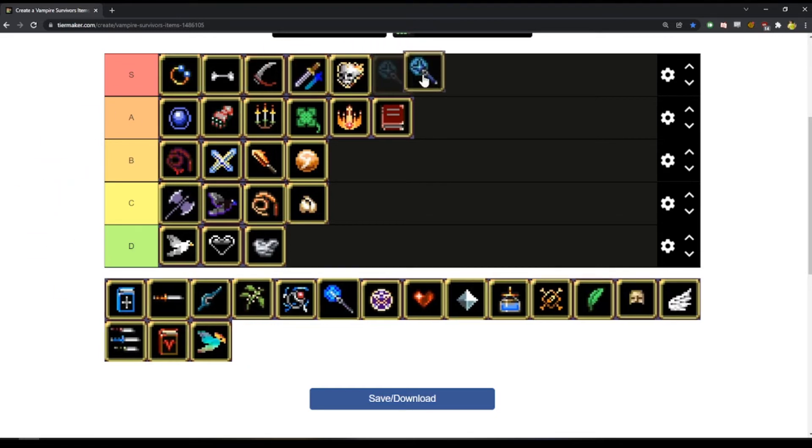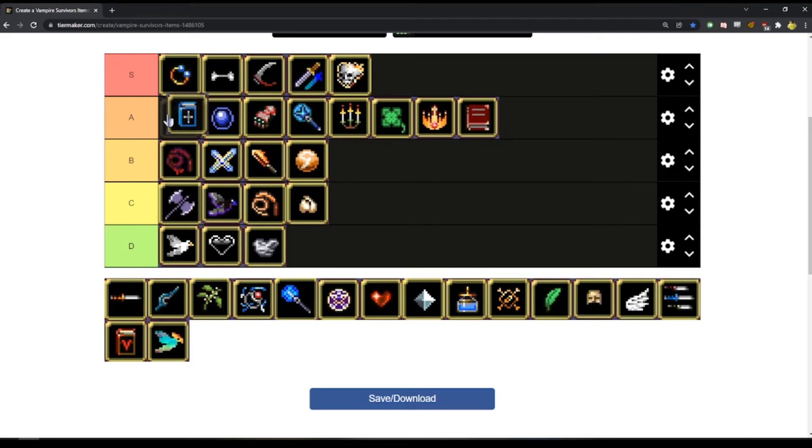Holy Wand — it's the worst of them, but still good. I think Holy Wand is A tier — I'd put it right there. Bible — I think Bible is certainly A tier, high A tier.